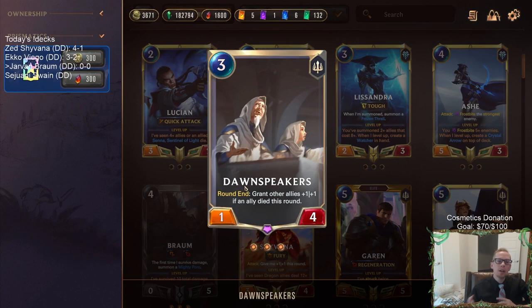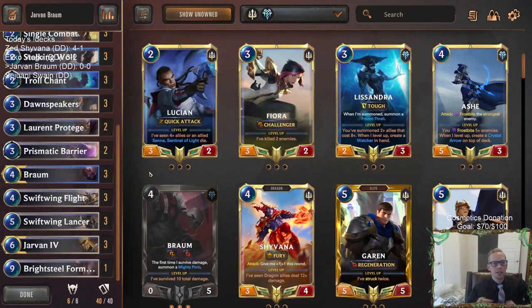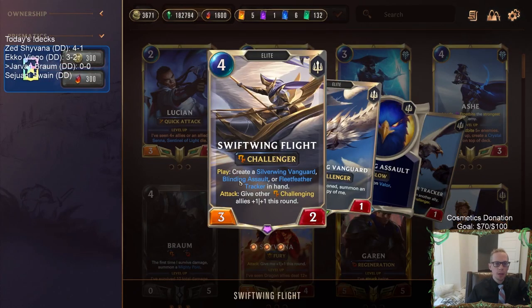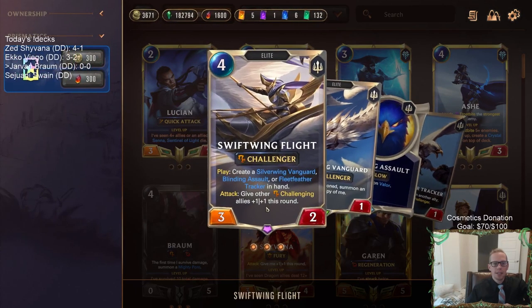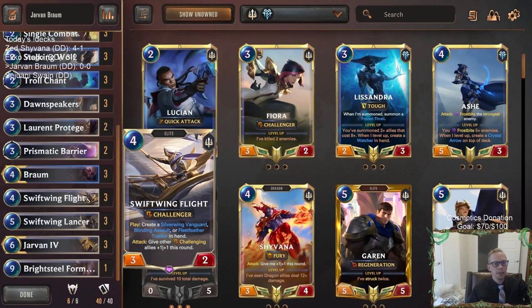Really we just want one ally to die each round, and then we want our other ones to grow. We also want things to survive blockers — in order to level up Jarvan, we need challengers to survive but then have another one die. This card kind of helps because we can create a Blinding Assault, use our spell mana on it, maybe have the Blinding Assault die, and then have other things survive.